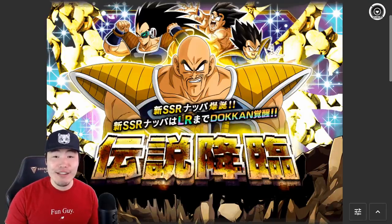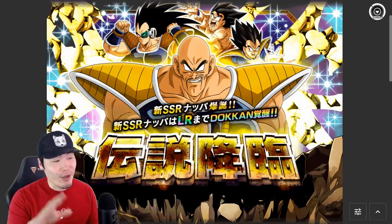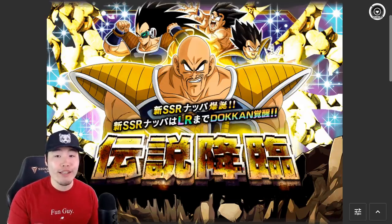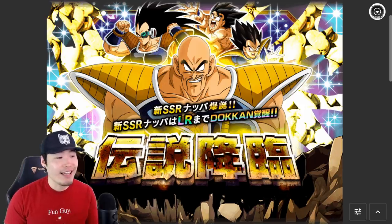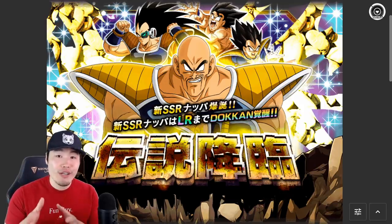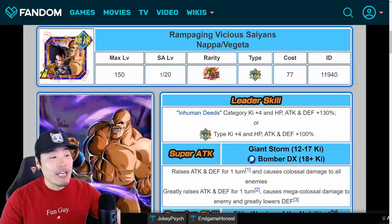Welcome back to another edition of Pass or Pull, the series where I provide all the relevant information you need to decide whether or not you want to spend your hard-earned stones on an upcoming unit. The unit in question for this video is the LR Nappa and Vegeta, dropping on global very soon. We'll be looking at the unit, the category, the potential banner, animations, and I'll give my final thoughts at the end.